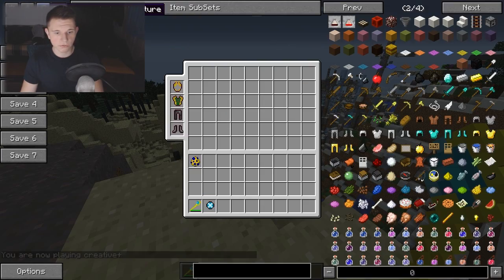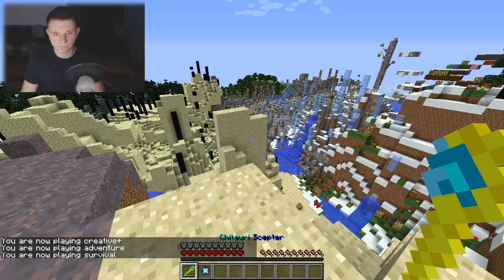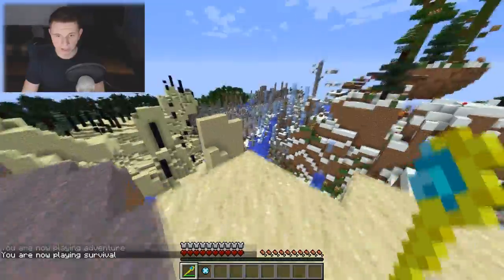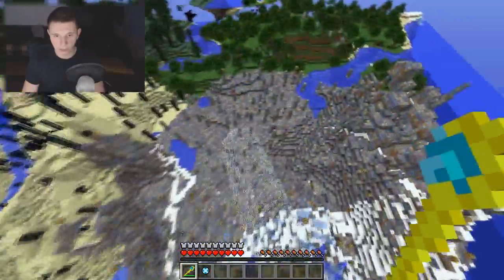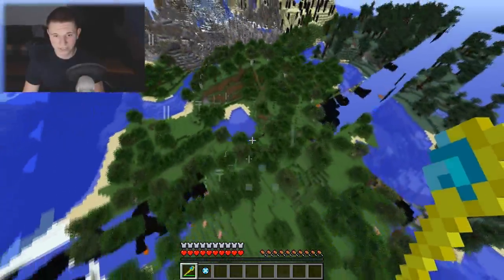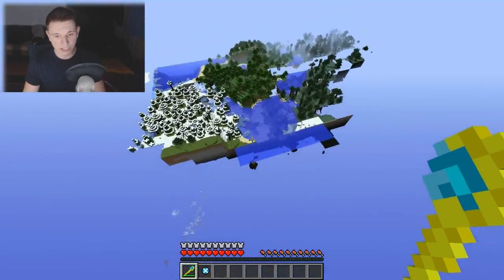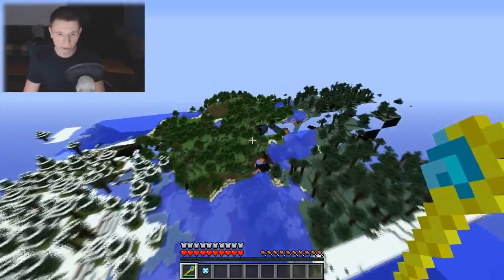Once you have the full suit on, let me go to survival — you will be able to fly just by holding space. It's not like the creative flying; it's actually much, much cooler. Loki likes to fly around erratically, so he is kind of tough to control. But this flying, he's like fast as hell. Loki goes back when Loki wants to go back. My chunks are not even loading because of you. Holy shit, this mod is awesome.